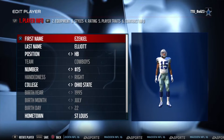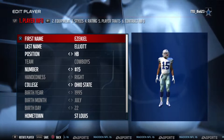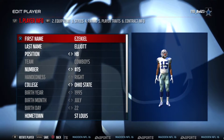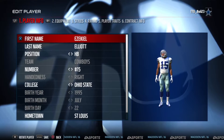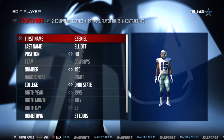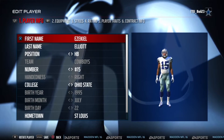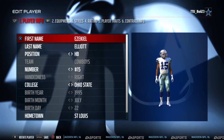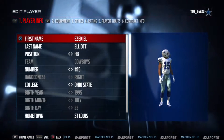Before we get into the whole customization, if you want some grips for your thumbsticks, head over to WolfGrips. I am sponsored by them and if you purchase anything, use code TTU for 5% off your purchase.